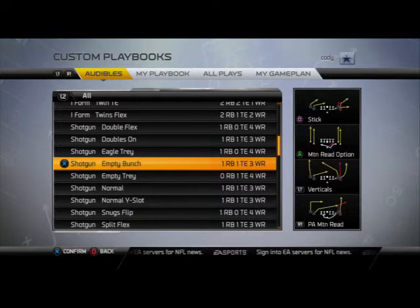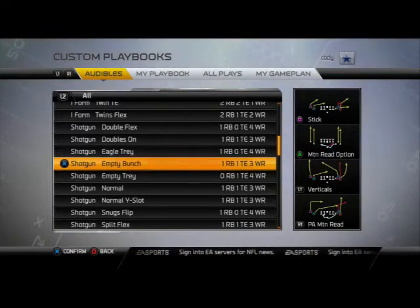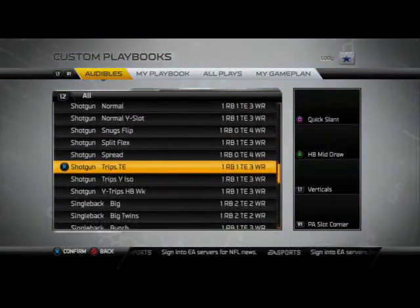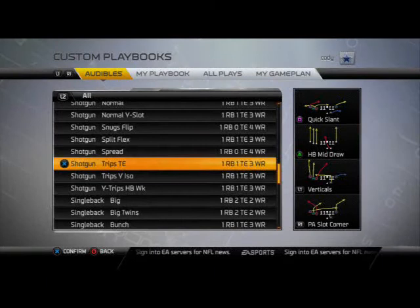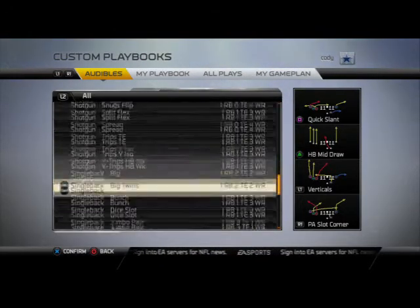There's actually a whole breakdown on this playbook — especially the Empty Bunch — available at MaddenTips.com's premium e-guide, if you want to check that out in the description. Another formation of note out of the shotgun is the Shotgun Trips Tied In — probably the best Shotgun Trips Tied In in the game from Minnesota. It has halfback counter, halfback sweep, and halfback wheel, among other great plays. Single Back Bunch is another good one.